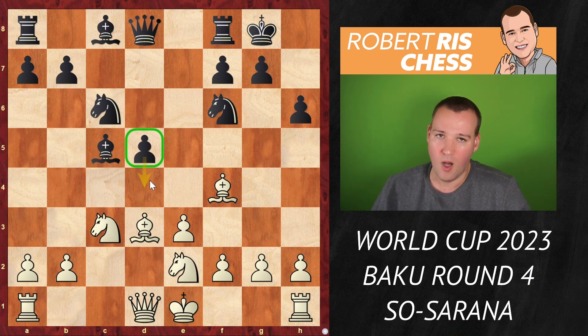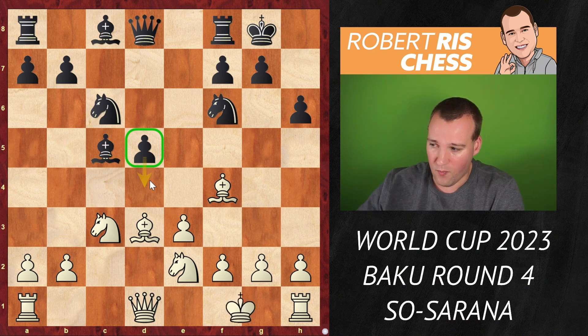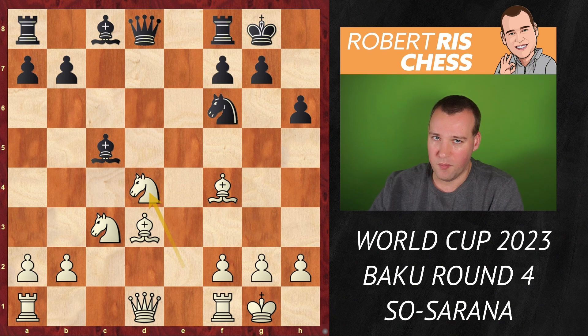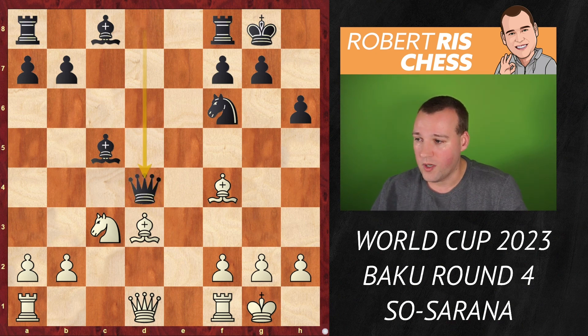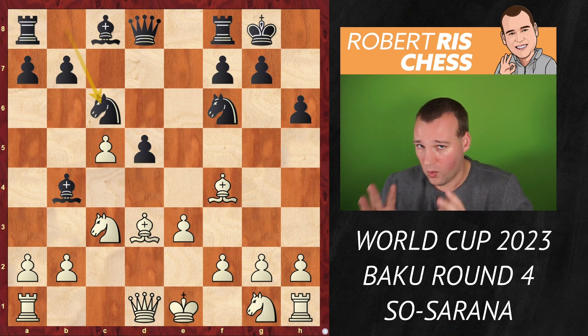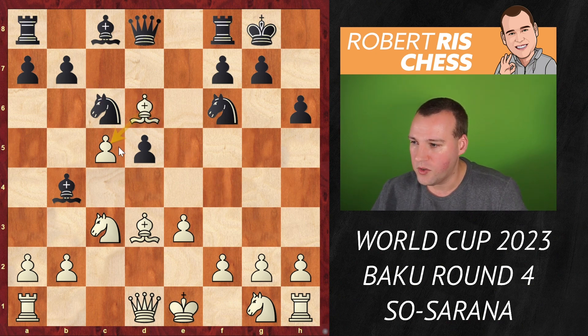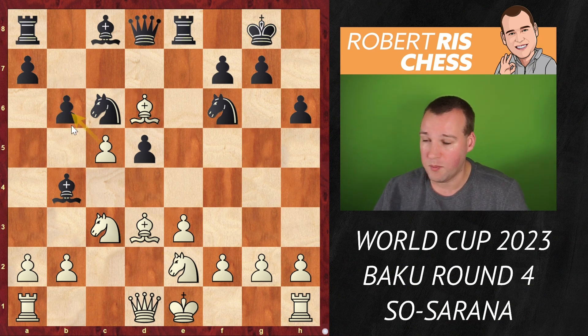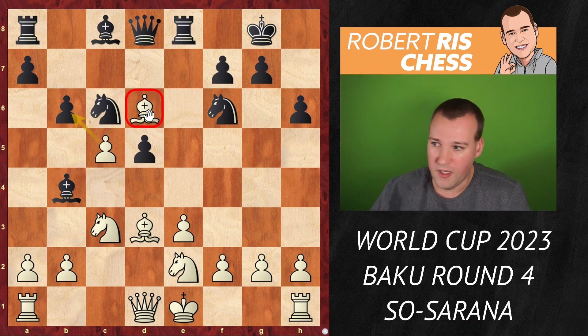If the knight gets out to f3 or e2, black will eventually recapture on c5, giving a typical isolated queen's pawn position — potentially a weakness. But black has nice control over the blockading square. After white castles, there is the move d4, allowing black to trade off the weakness. After the mass of exchanges, the position becomes very equal. So instead, Wesley So played Bd6, trying to stick to the pawn and attacking the rook on f8.